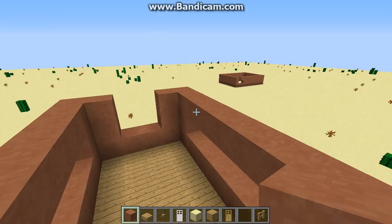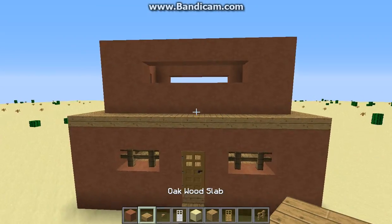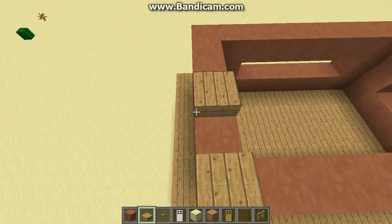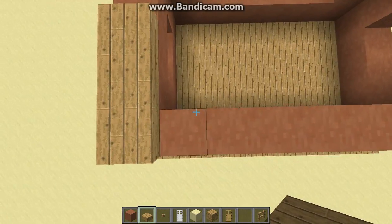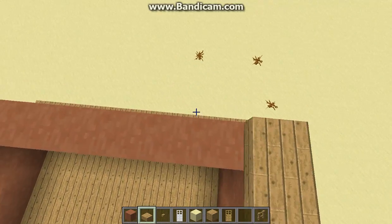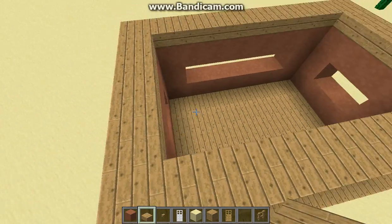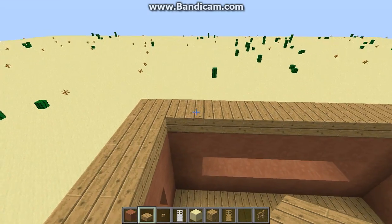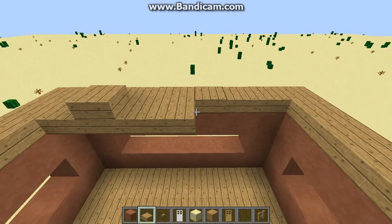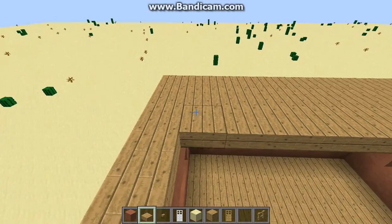It's going to be a shorter Let's Build because I'm tired and I almost forgot about doing it — I just remembered as I was playing a survival world, which I will be doing a tour of when I get some more stuff done in it. Now what you want to do is place slabs on top again — place down a roof of oak slabs.